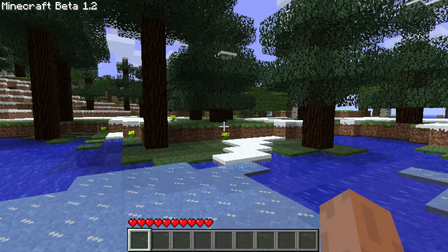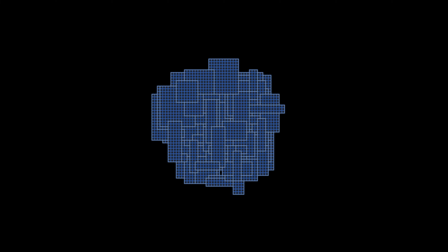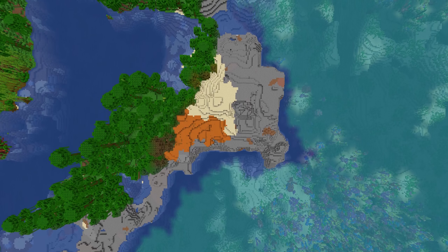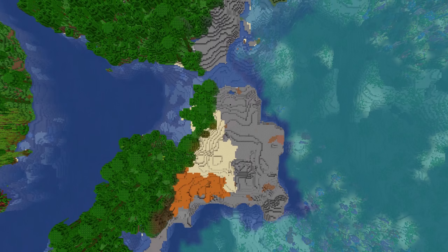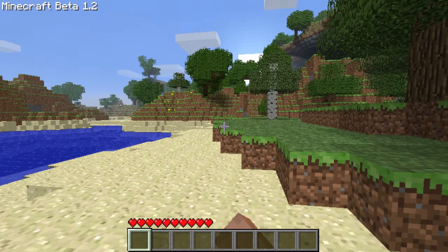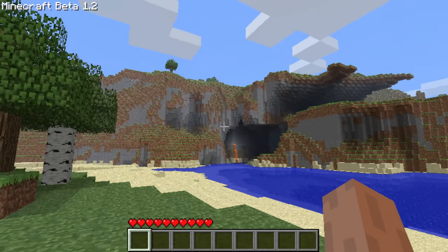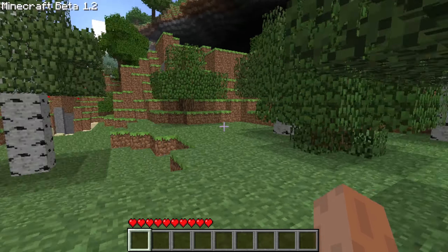One of the most important parts of Minecraft are its worlds — enormous procedurally generated and diverse maps on which the gameplay of Minecraft takes place. But these worlds weren't always so varied. They have developed organically throughout Minecraft's entire history. Today, we'll explore this development.